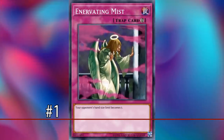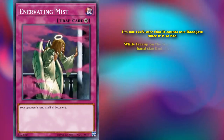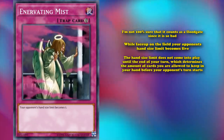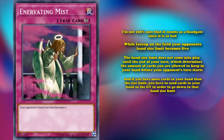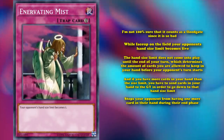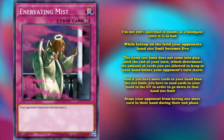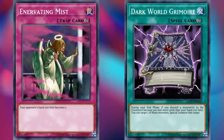At number 1, we have Enervating Mist. This is a floodgate so bad that I'm not 100% sure it counts as a floodgate. While it's face-up on the field, your opponent's hand size limit becomes 5. The standard hand size limit is 6. The hand size limit doesn't come into play until the end of your turn, which determines the amount of cards you're allowed to keep in your hand before your opponent's turn starts. If you have more cards than the size limit, you have to send cards to the graveyard to go down to the limit. So essentially, Enervating Mist stops your opponent from having one more card in their hand during their end phase, which technically restricts your opponent — but in such a minor way that it's negligible.